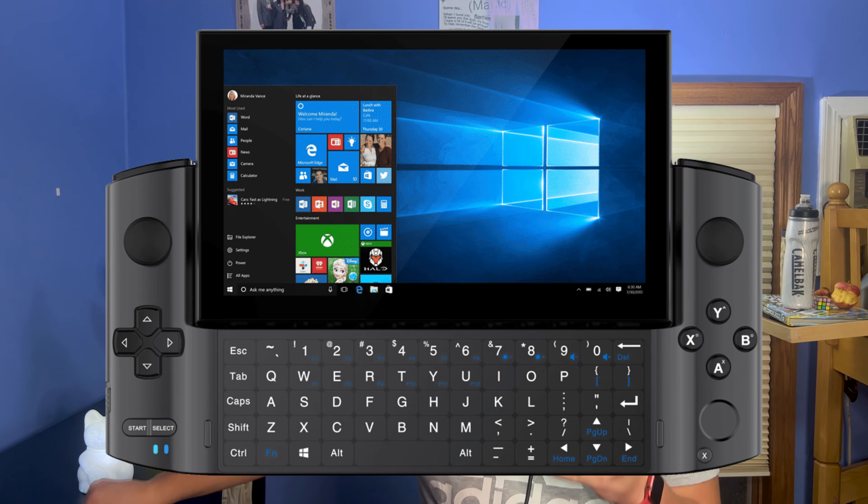Overall this device looks sick. I vastly prefer this design over the Win 3 — that thing was ugly. It looks more comfortable to use, it has a 1080p 6-inch screen compared to the 5.5-inch 720p screen on the Win 3, and the rounded edges and ergonomic grips on the back should make it a much better user experience. I'm honestly not sure what they were going with on the Win 3 — the thinness and tightness of the device was a major turn-off from even considering buying it.